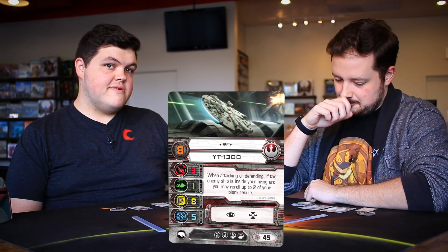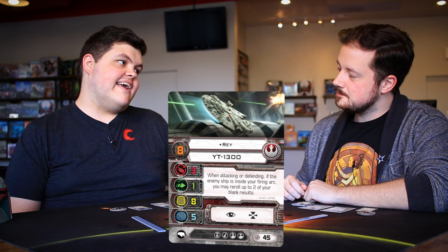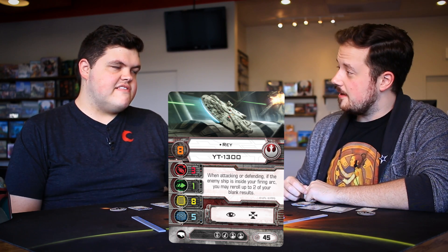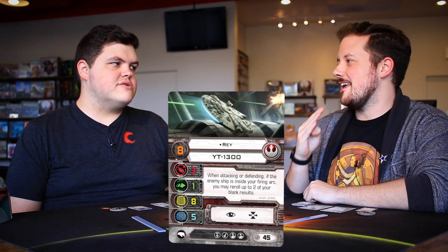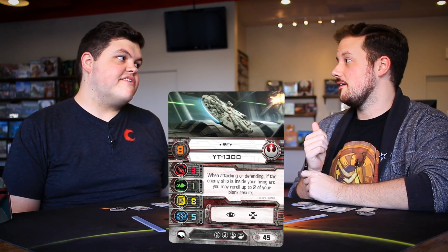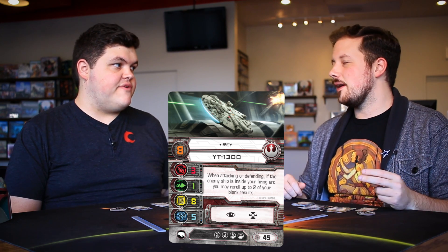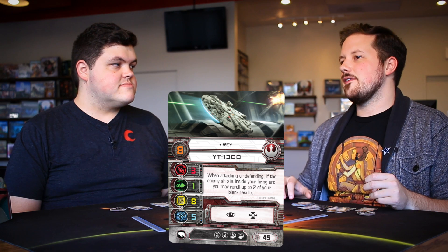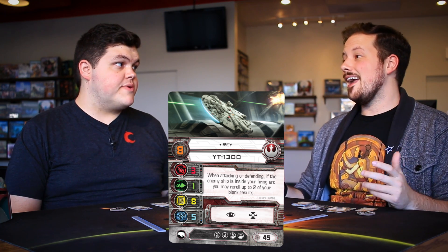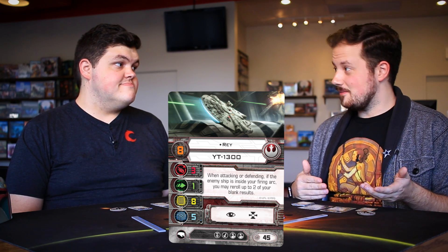This gives Rey a much higher skill floor, but usually when the floor is higher, the ceiling is higher too. If you can fly this ship and keep enemies in arc, on attack you essentially have a free target lock — because if you roll blanks you reroll, and if you don't, you already got the hits. It allows you to get that target lock benefit without ever taking a target lock.